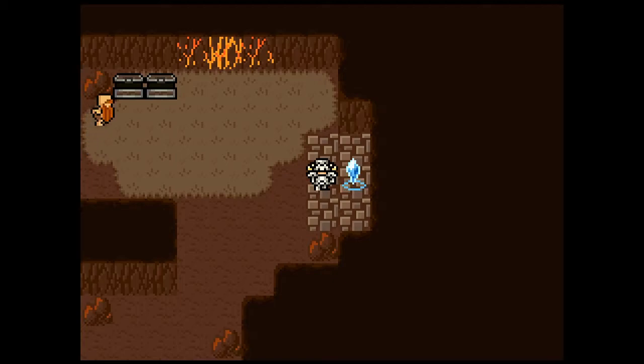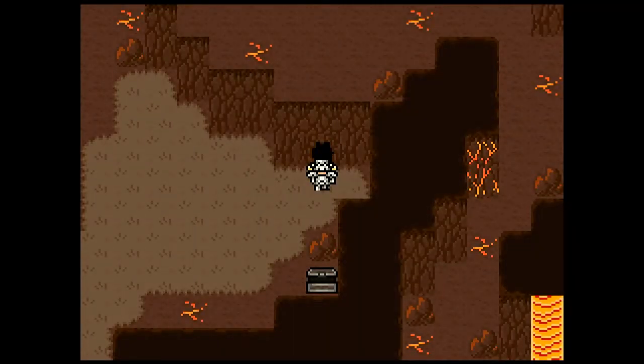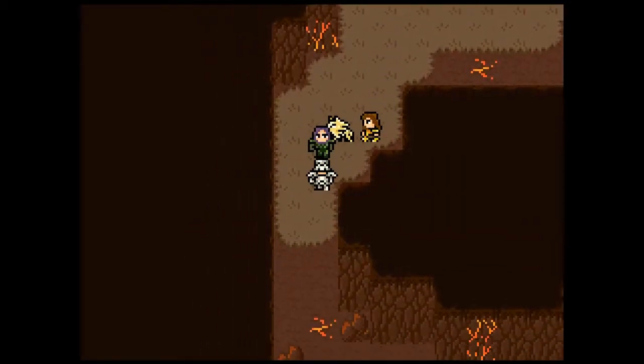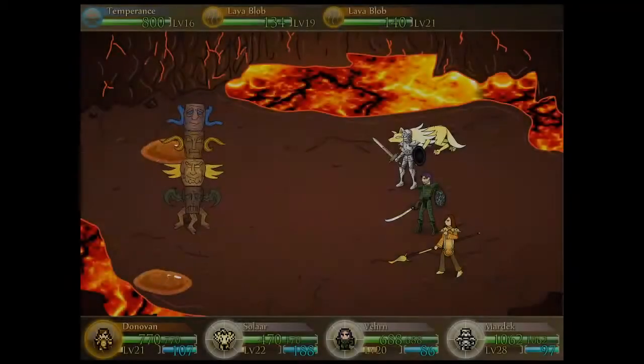Hey, what's up everybody, it's Lids and we're back for some more Mardek. This time we're heading back through the Crimson Peak to find the place where we found that trapped soul. Supposedly it's some really evil person, so I'm sure nothing will go wrong here.